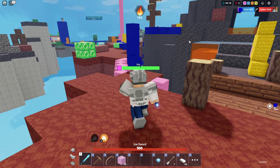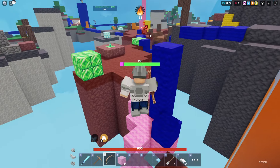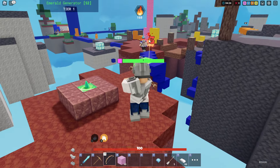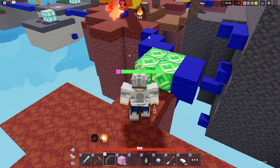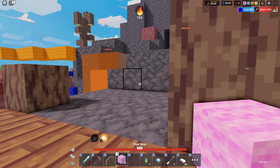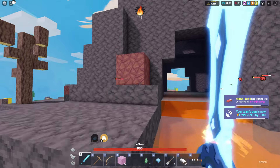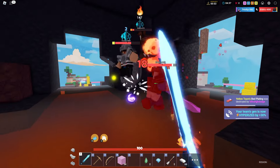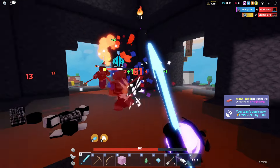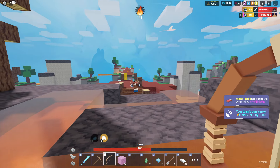That guy just fell off the map — nice! Buying new enchants — fire too, perfect, we'll take that. The Cyber kit being free is nice because you can hit drones easily with a bow and get free resources. It's a really good kit.